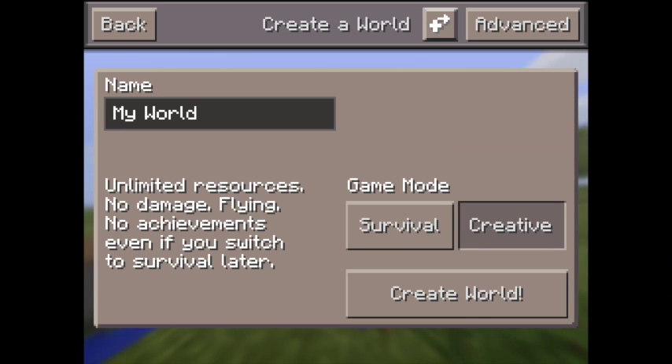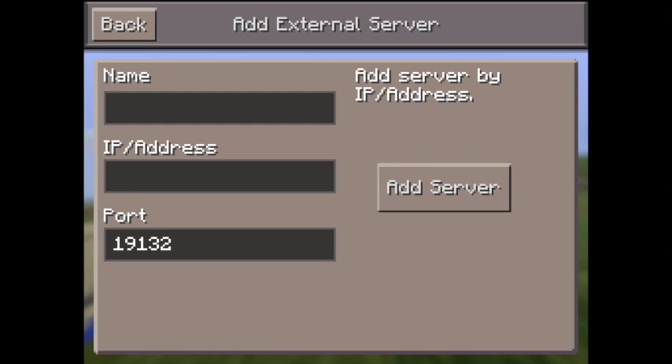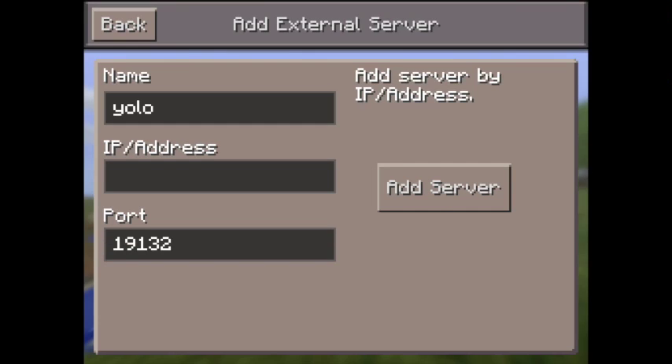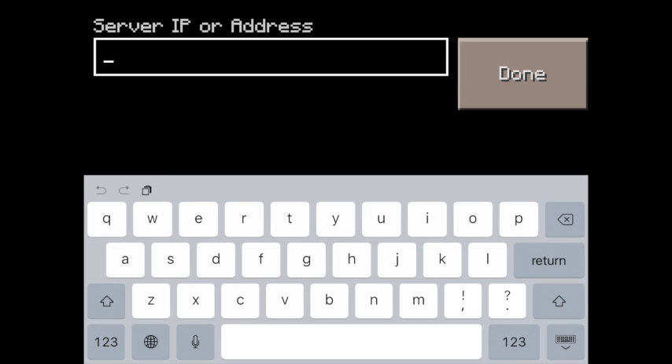Press 'New,' and if you see that little plus with the arrow near the 'Create World' thing, press that. You should then see the name and IP fields. For the name, you can type in anything you want — like 'YOLO' — but the IP address has to be serious.